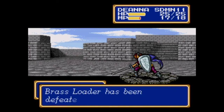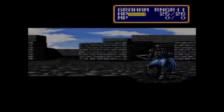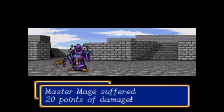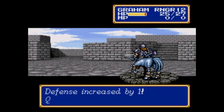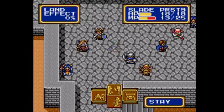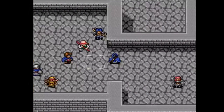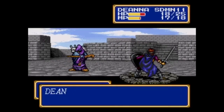Despite having higher stats, the brass loaders are not that much more threatening than their book one version — they still have a range of only two tiles. As for the master mage, it has Blaze 3 which is very menacing in the Game Gear version, less so here. We can persuade it to attack in melee, which is actually not that much safer for us than Blaze 3 against one target, because it's got a high-level staff that we do not have access to right now.